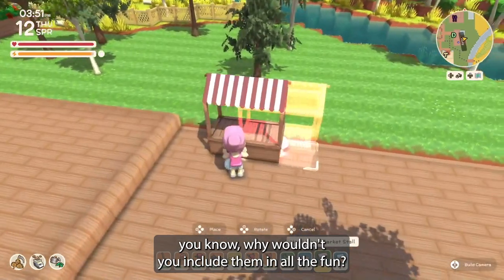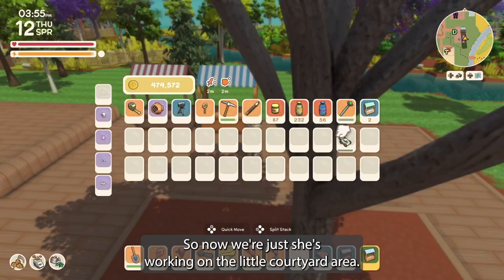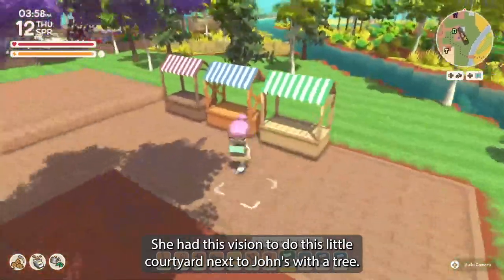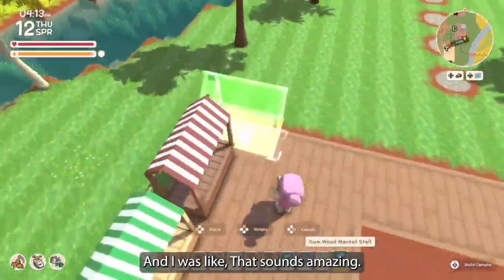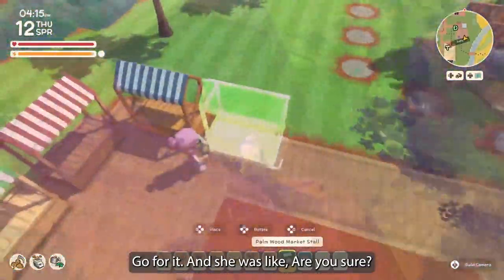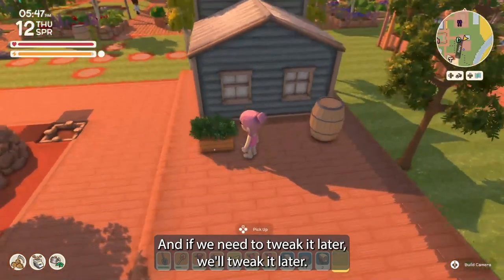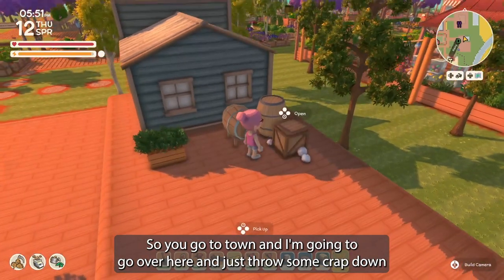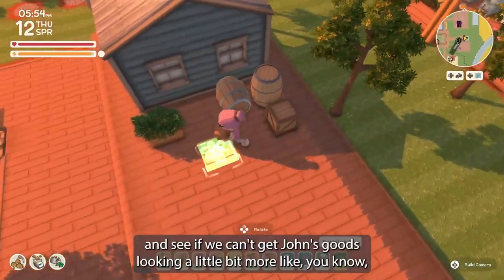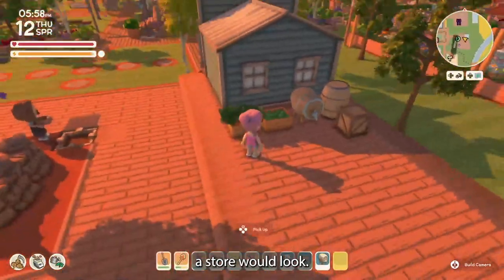She's working on the little courtyard area. She had this vision to do a little courtyard next to John's with a tree, and I was like that sounds amazing, go for it. She was like, are you sure? And I was like, just do whatever you're going to do, and if we need to tweak it later we'll tweak it. I trust you, that's why you're here.